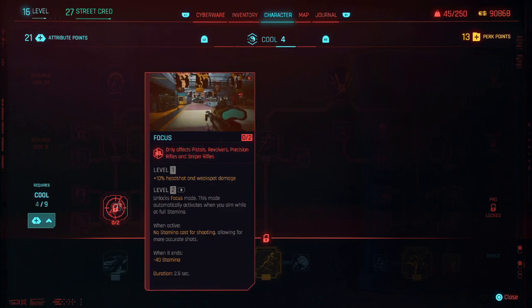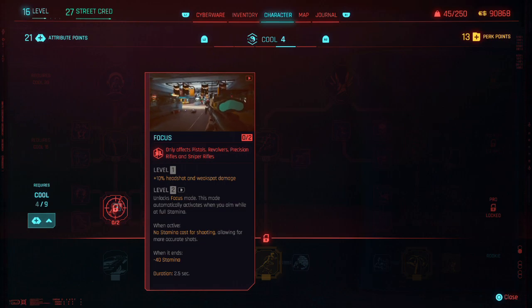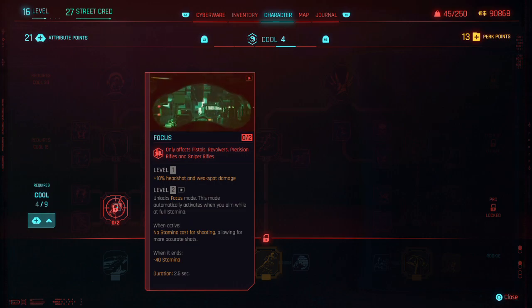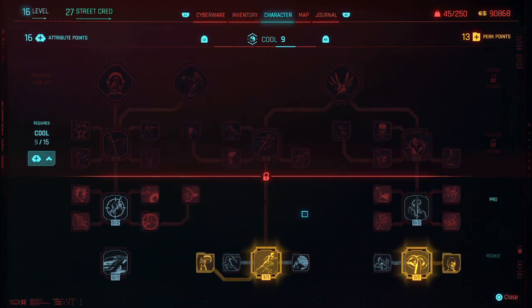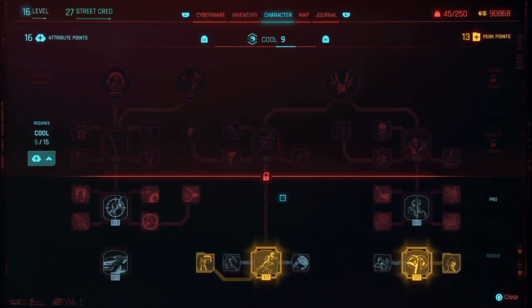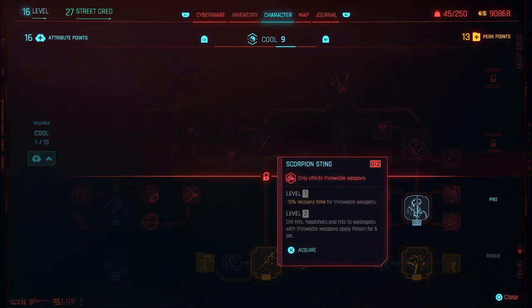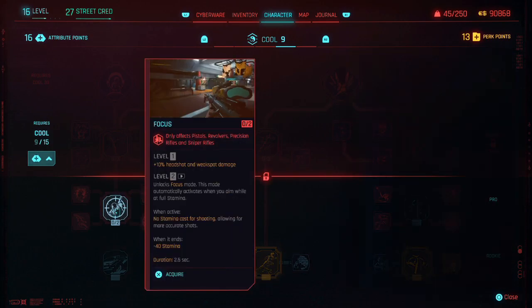So aiming takes stamina - that's kind of weird. When active, no stamina cost for shooting, throwing, or more accurate shots. It has a 40 stamina cost when it ends, duration 2.5 seconds. These 2.5 seconds - man, I take longer than that to think about it. We gotta get this up to 9 anyway. Now all of this is locked until we get to 15.